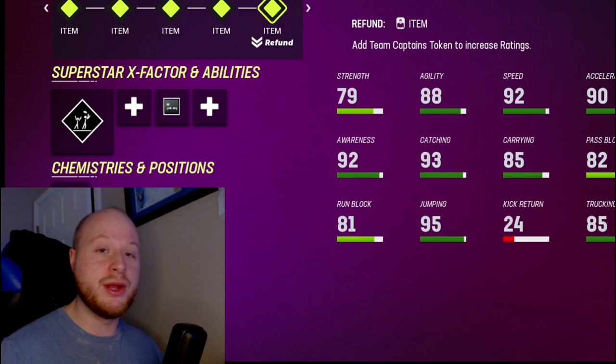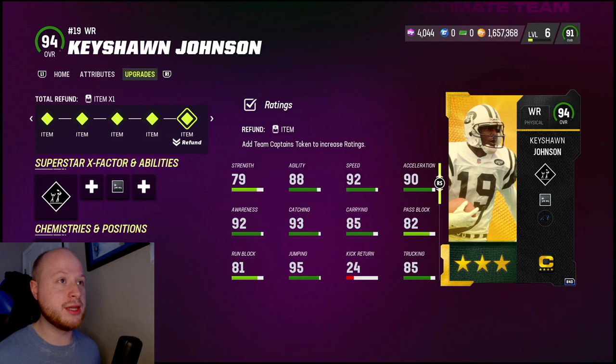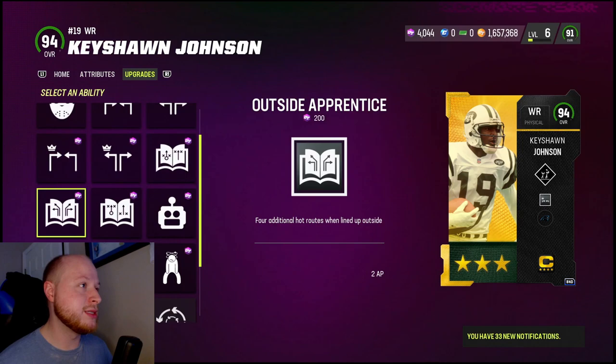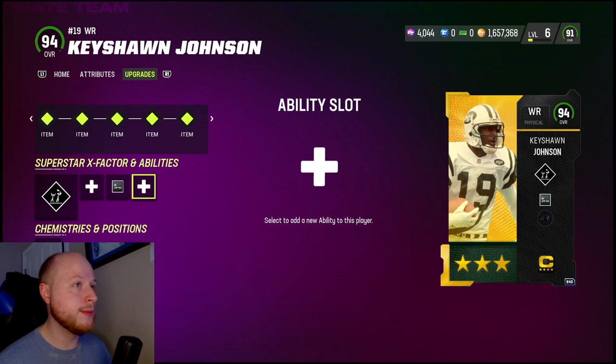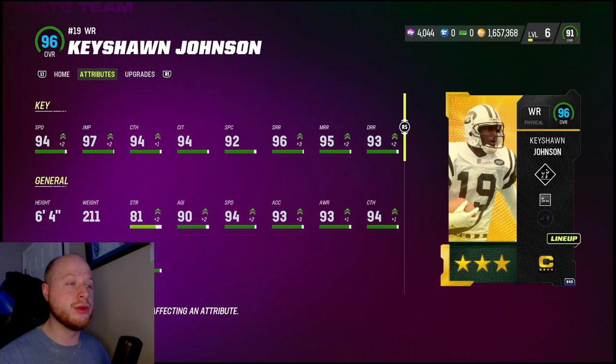Initially I wasn't going to do a video on this player, but with the content that dropped today, this player got even better. 94 Keyshawn Johnson was obtainable a couple days ago when the team captains were able to be leveled up, but he was previously boosted to 95. We got 2AP Short and Elite, also gets Wide Receiver Apprentice or Outside Apprentice for 2AP. He is now boosted to a 96 overall with 94 speed, 97 jump, and all route running is awesome.